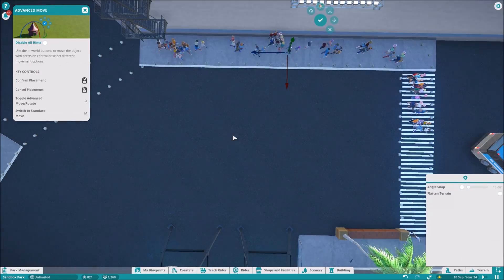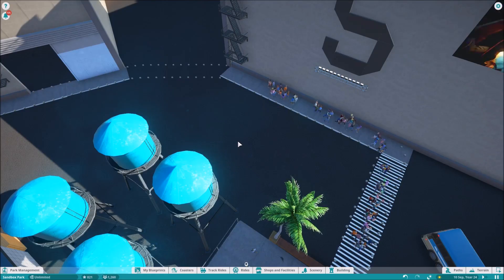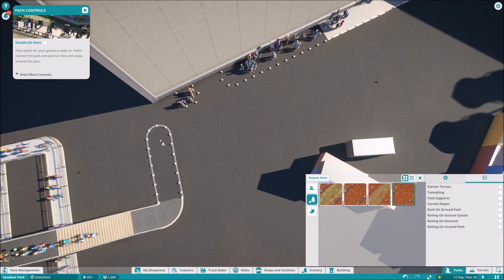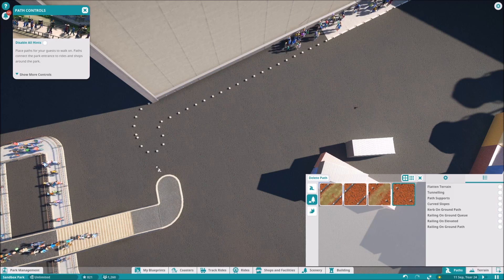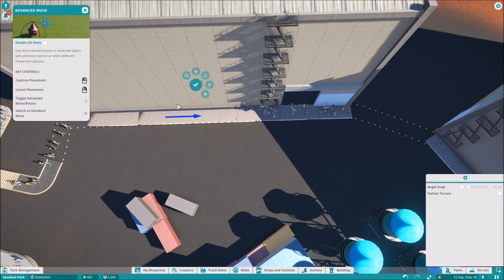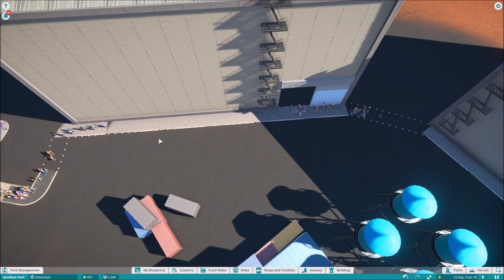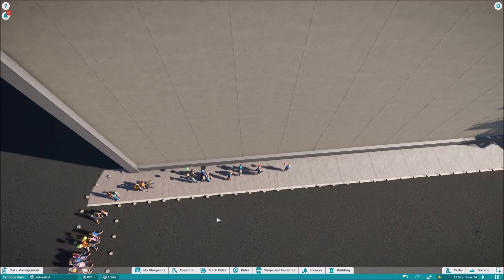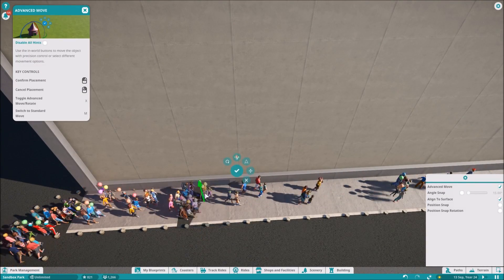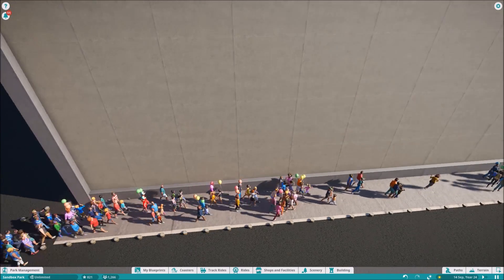I could move it all forward — I could decide to move everything forward nice and easy — but I've got a bus there and I did like the bus. I thought the bus made good sense, but it doesn't have to be parked on an angle. Bus pulling in, parking on angle, it would back up and drive straight out — I think that adds to a bit of realism. It's a road that no one uses.